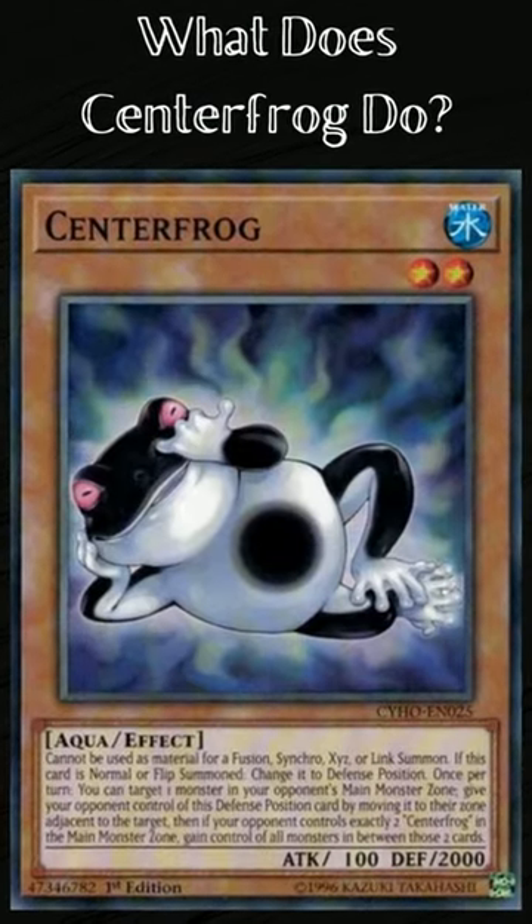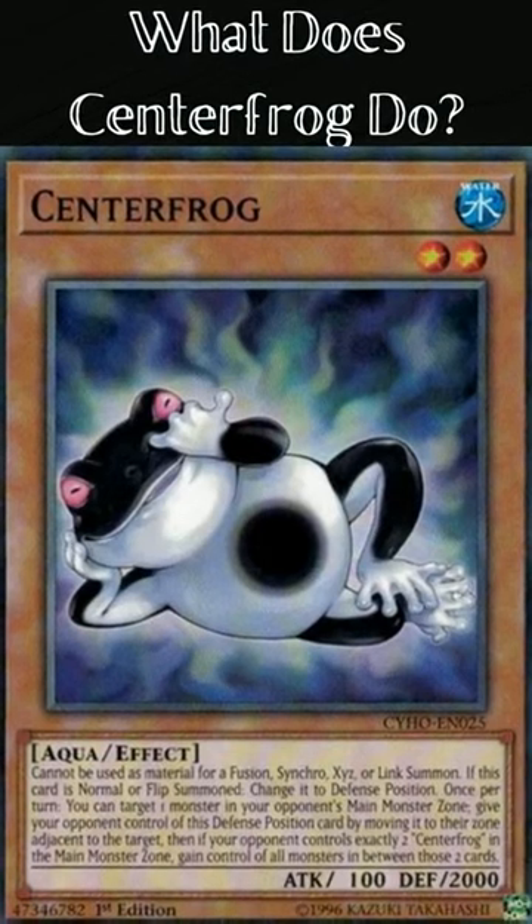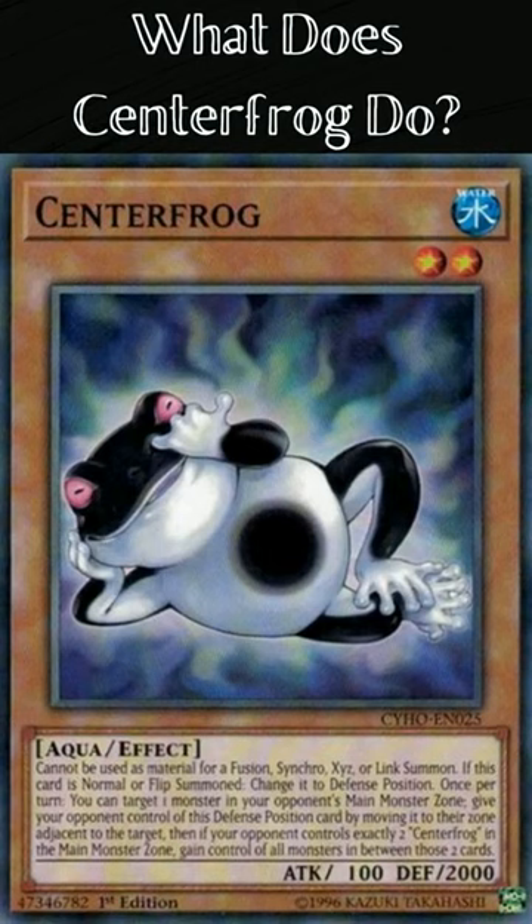What does Centerfrog do? Centerfrog is a level 2 effect monster. Its attribute is water and its monster type is aqua. Its attack is 100 and defense is 2000.